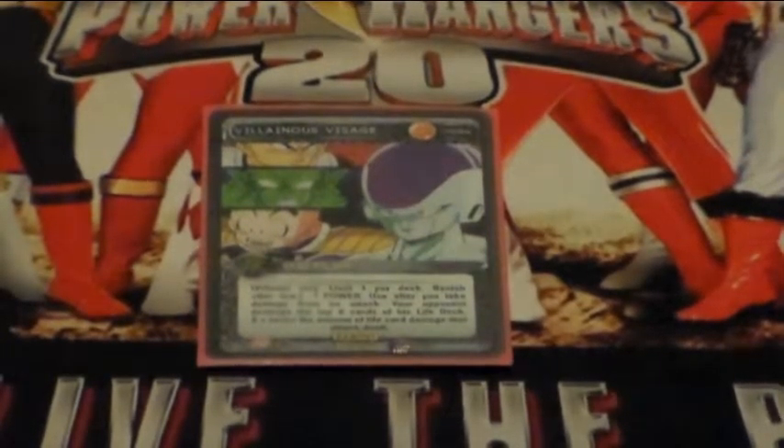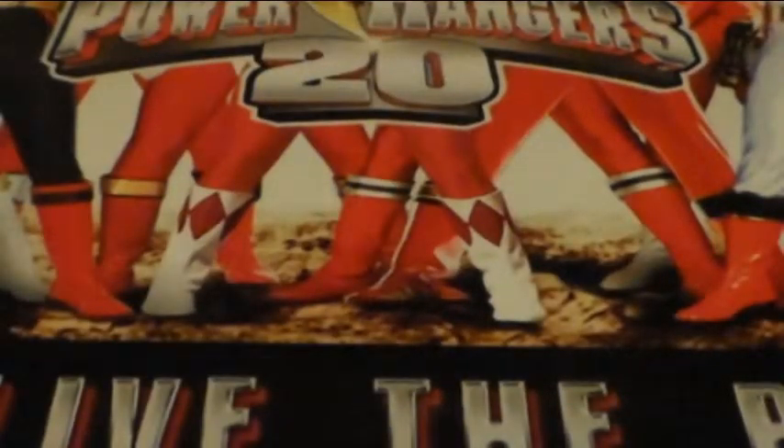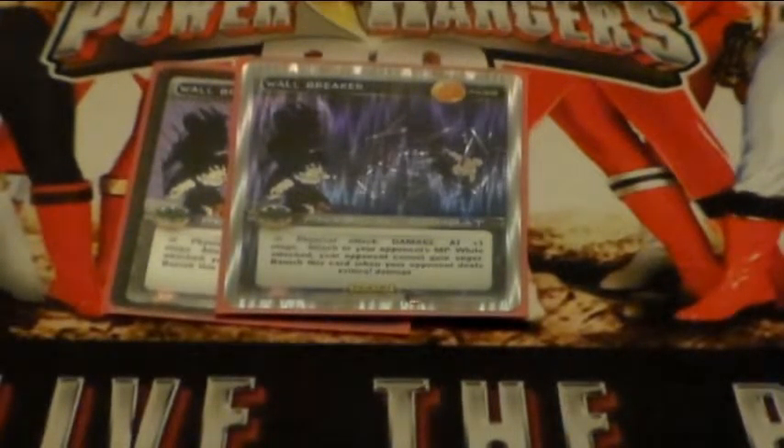One Villainous Visage — Captain Ginyu can use a thing, and I feel like this deck may not be able to stand up to him very well. So on a good combat where you take that fifteen cards of damage, you just throw it back to him for game pretty much. Onto the physical attacks — two Wall Breaker. Some matchups you need to slow them down as much as possible. It shuts down Namekian hardcore, just destroys them. Also shuts down Saiyan, and Saiyan Godku is a thing.